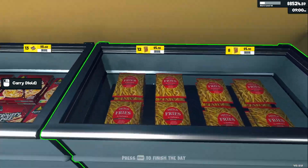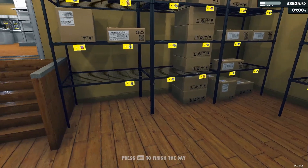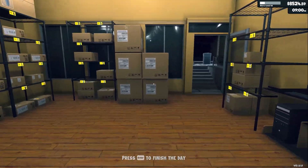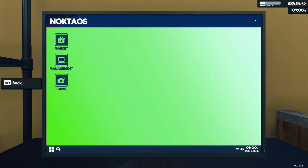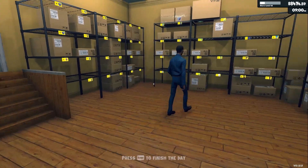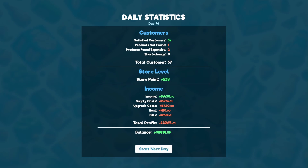I believe the stalkers get their job done. They've got a lot of work to do — there's lots to be stalked. Chicken flew off the shelves, cool. Do I have all three stalkers working? No. Let's hire another restacker. Let's see how the day went. We're down eight thousand though — holy moly. Lots of upgrade costs and supply costs. I bought one of everything so that makes sense.